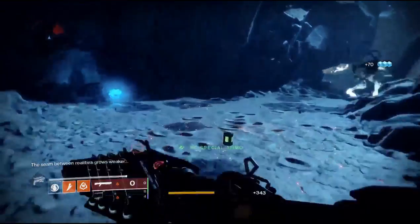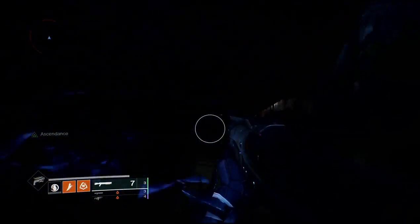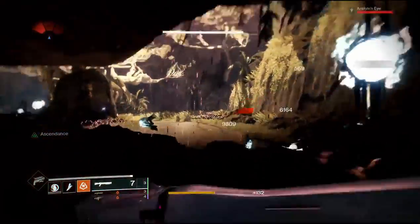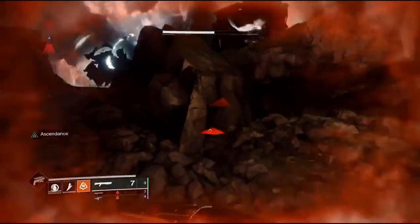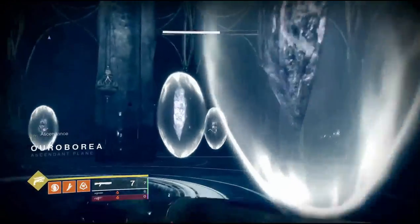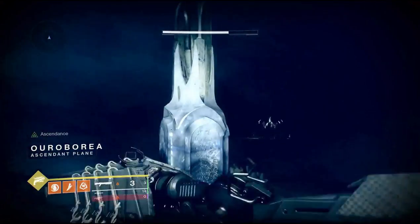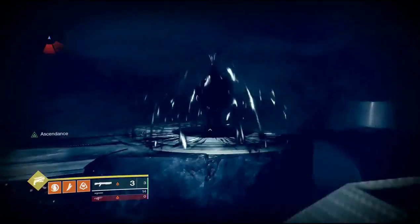For this ascending challenge I just run two shotguns — a secondary and primary shotgun — which makes the end a lot easier. There's really nothing you need to kill the ads; you can just ignore them the whole time. You're just going after four blights, and then at the end you're going to destroy a bunch of crystals. Using the shotgun makes it quick and easy.